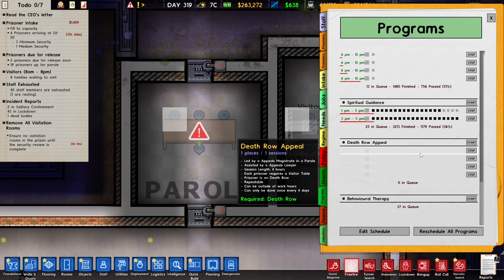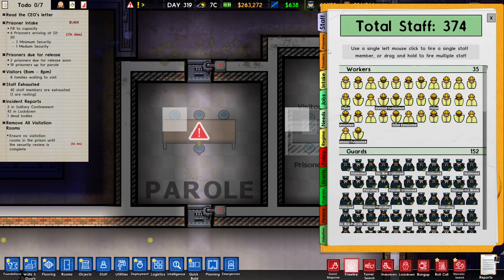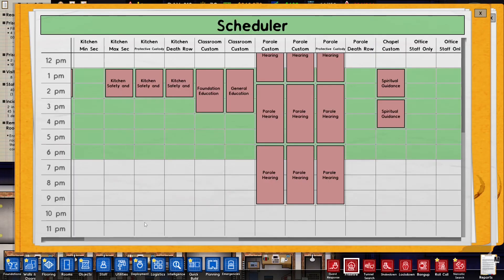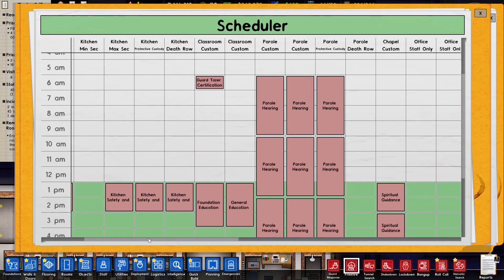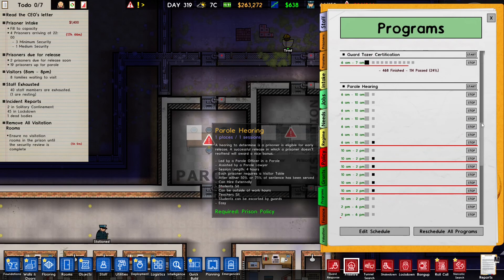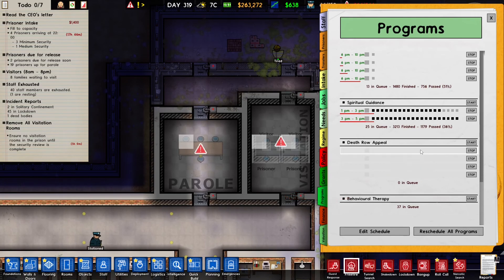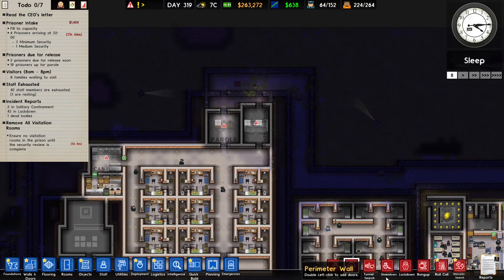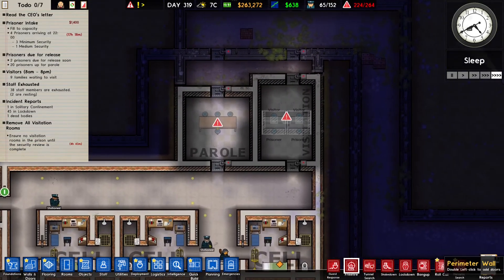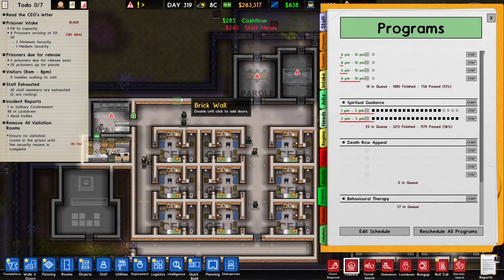It says no regime time slots. I think what's happening is because I don't have any prisoners yet I'm getting this error — it's a really weird error to give for a problem that lies somewhere else. We're going to have to wait until we get one death row prisoner and then we can plan some death row appeals.